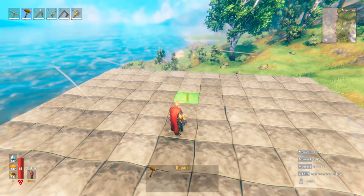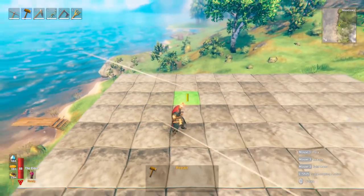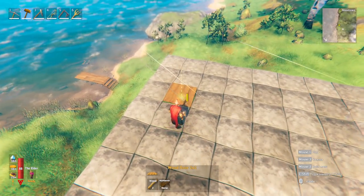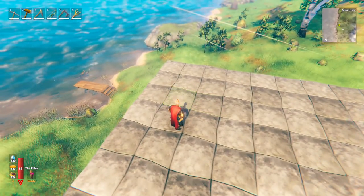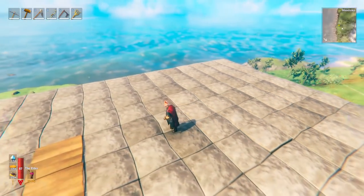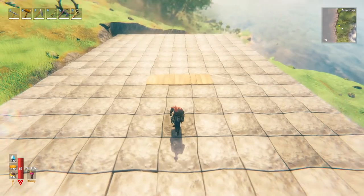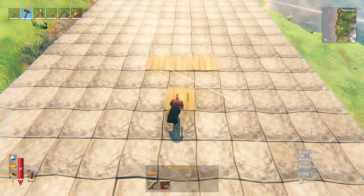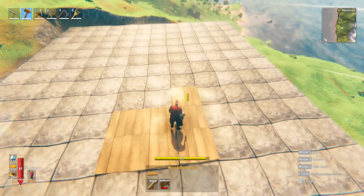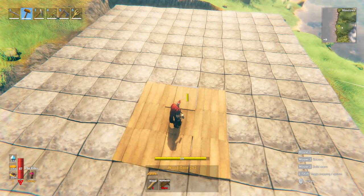For the larger design, let's first talk about the area it'll take up. You're going to need 11 stone pieces in each direction — so an 11 by 11 square essentially. If you use the large wood floor it's the same size, so you can use that to measure. To get started, make a 3 by 3 of wood for the floor — this will be the dead center of your build.